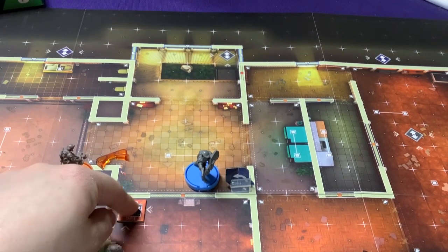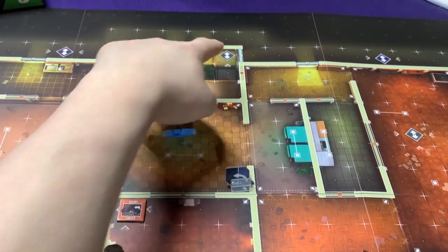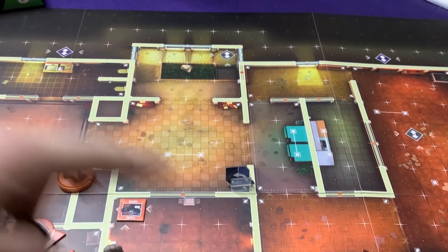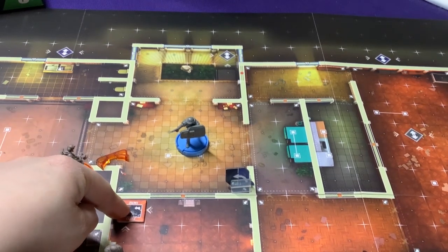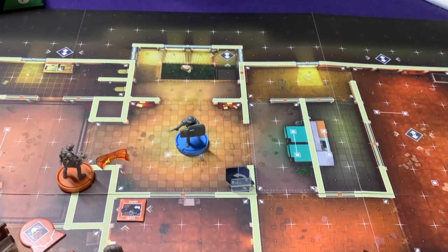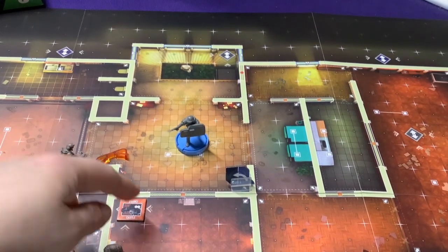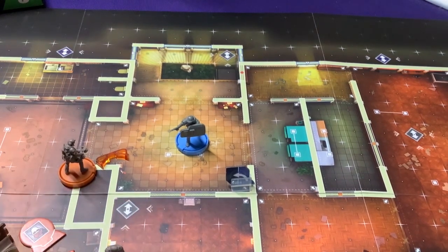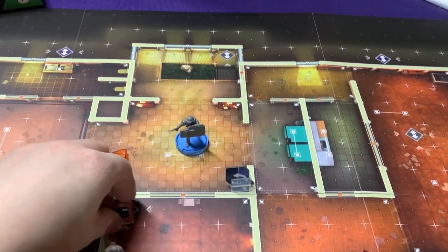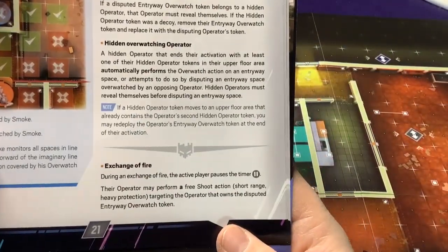Basically, if an orange token is already on an entryway and I take my blue guy upstairs to contest it, the defending player has to decide: is their guy actually watching that spot? They can say 'yes, my guy's there watching' — triggering a fight — or they can say 'no, he's moved elsewhere upstairs' and let you take that spot. It's a deception element, since you don't know if they're still watching or not.